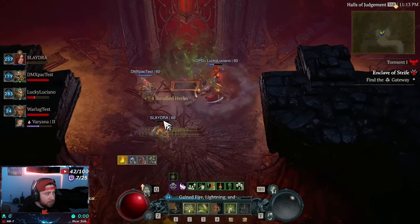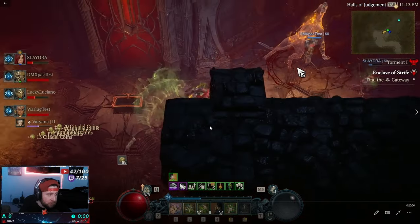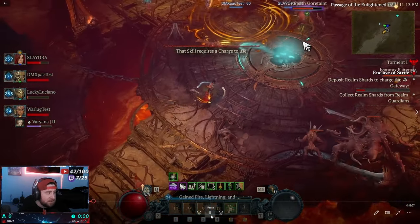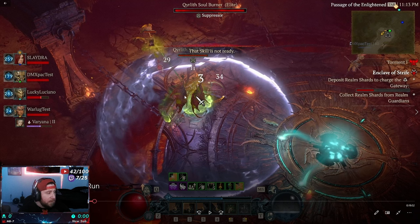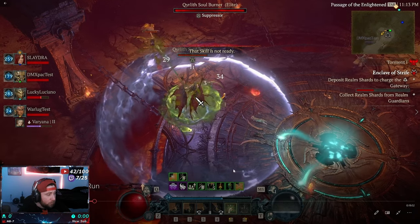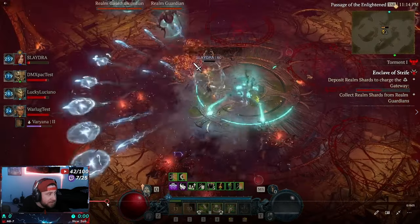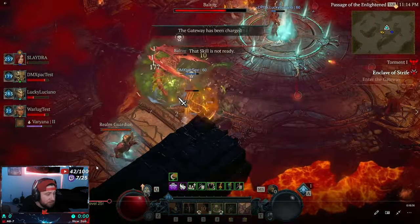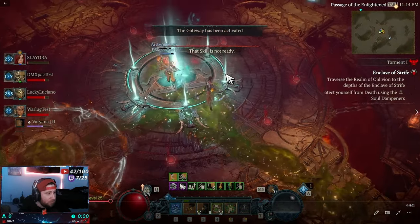Now we need to find the gateway. As you're killing monsters, collect realm shards that drop from them. Pick them up and input them into the center circle. You'll see the beams building up as you deposit them. Kill monsters, come back, and put the realm shards in — it's easy to mix up but just keep collecting and depositing. Once the meter is filled, everybody has to get inside and it teleports you to the next area.